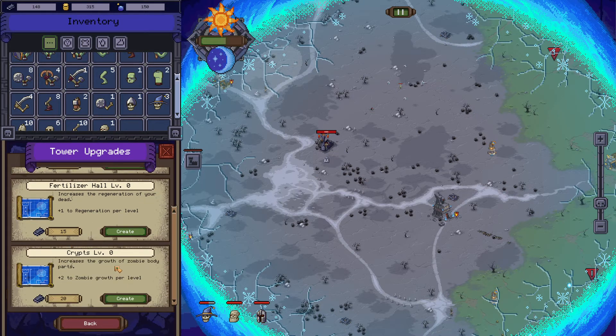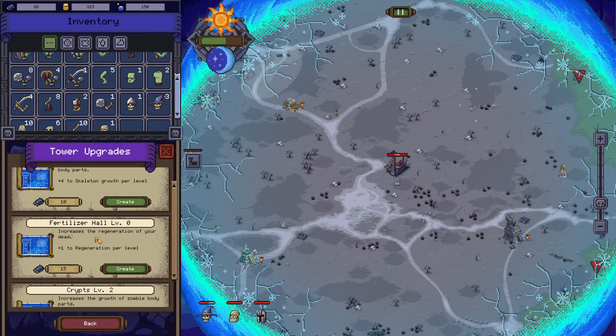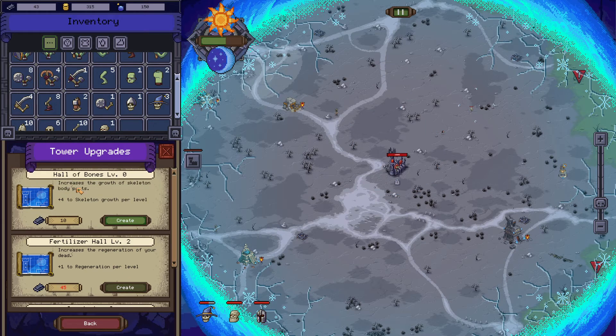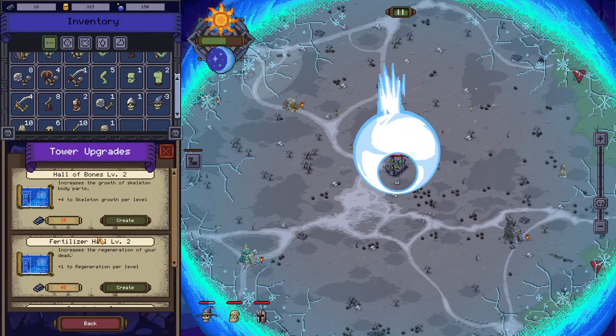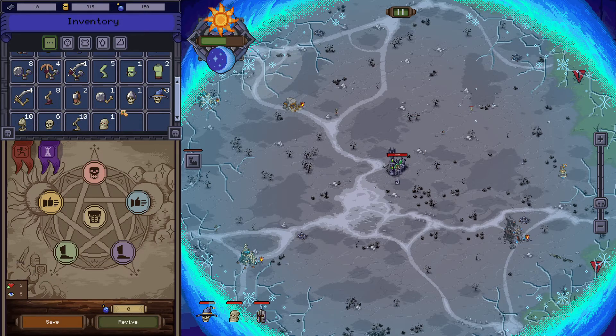Tower upgrades — increase the growth of the skeleton body parts... I should care. Let's go with the most expensive one — increase the growth of zombie body parts. I think that would be a lot better. There we go. We could do that a couple of times. Let's try it again — level two. I think we should also increase the regeneration of your dead, which should be very good. Let's try to do it twice. We should also increase the growth of skeleton body parts — just one more, why not more? It should be better that way.